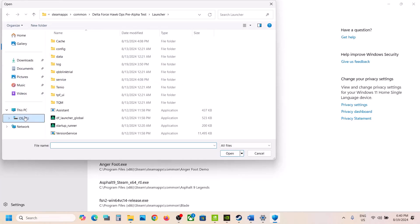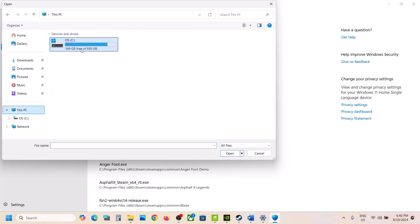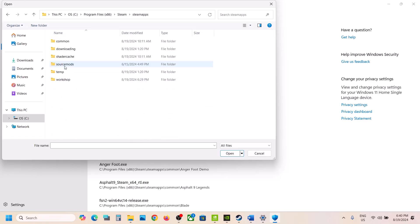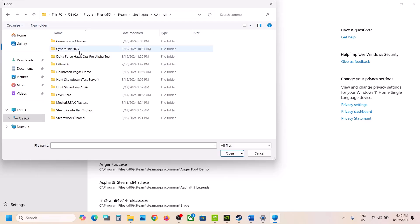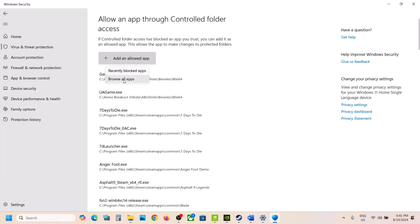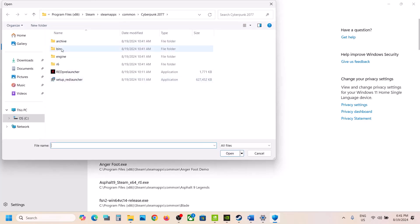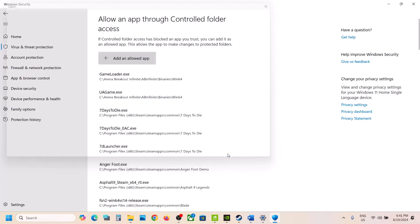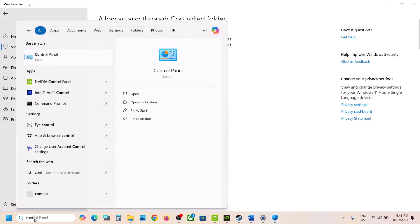Click on Add an Allowed App, then Browse All Apps. Go to the game installation folder — if the game is installed on the C drive, open C drive, Program Files (x86), then the Steam folder, SteamApps, Common, and the game folder. Add the launcher as well as the game exe file. Click Browse All Apps once again, open bin, x64, select the exe file, and click Open.